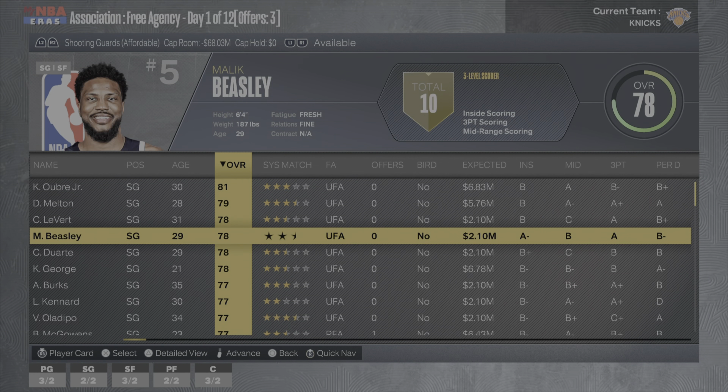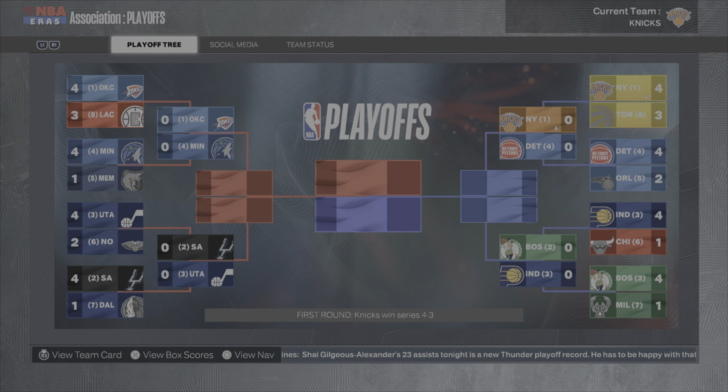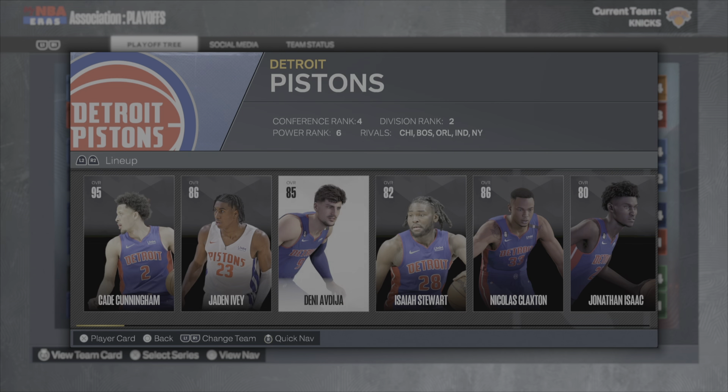Season stats: 22 from Brunson, 20 from Ingram, 16.5 from Randall, 16 from Barrett, 15 from Quickly, and 14 from Caleb Martin. Three-point shooting was excellent — Ingram shot 47%, Martin 46%, Brunson 44%, Beasley 42%, Quickly 41%. We play the Toronto Raptors — Cole Anthony, D-Lo, Corey Kispert, Pascal Siakam, and several big men. We almost go to game seven but win the series.